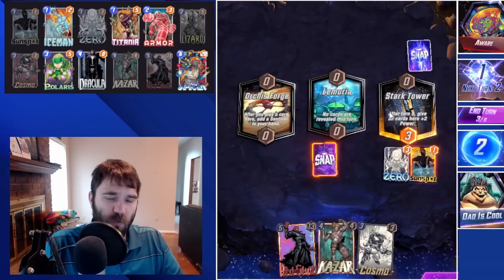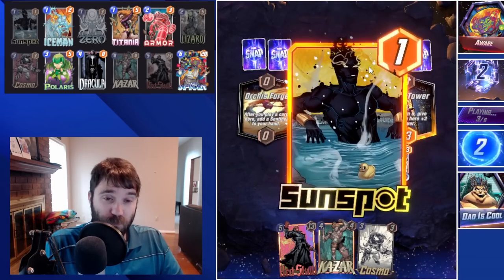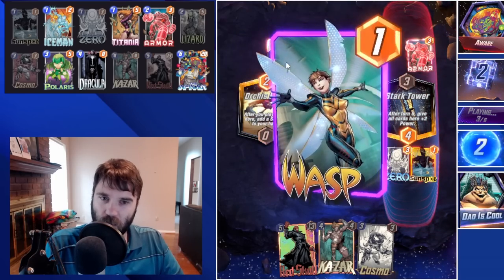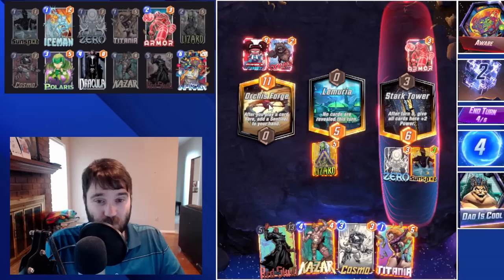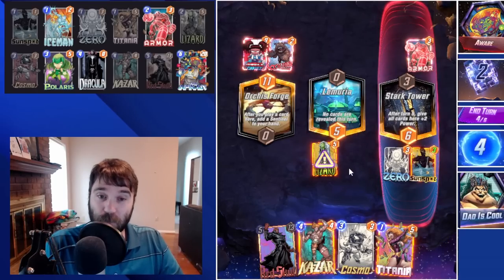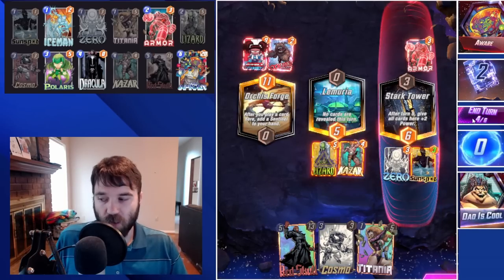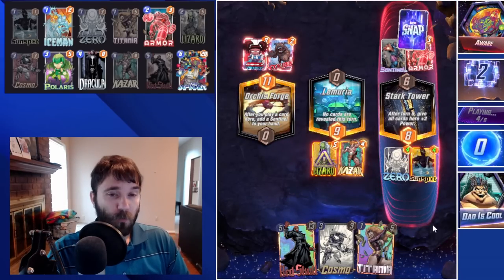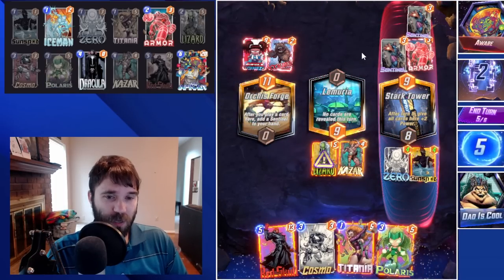Our Lizard is going to get zeroed out. They did snap into seeing our Zero, so I'm not sure exactly what they're running. The Armor — okay — and then Lockjaw and then Wasp. They're running the Lockjaw Thor deck. Jane Foster Lockjaw Thor is always very solid. They get the extra Sentinels that they can use either as rotation or just to put power on the board. I almost think we drop our Cosmo on the last turn into the Forge once they drop their Doctor Doom. We play our Khazar — they play both their Sentinels, getting some value from the Forge.